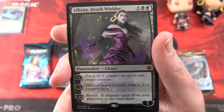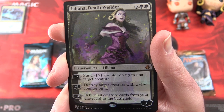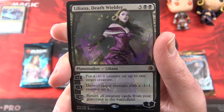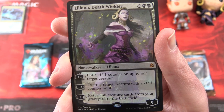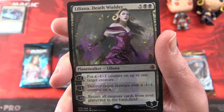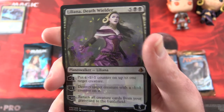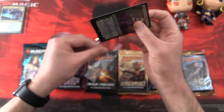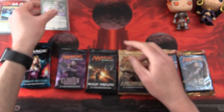And the minus ten returns all creature cards from your graveyard to the battlefield. This one is from Amonkhet — pretty cool.